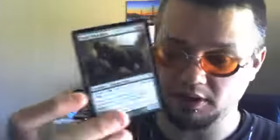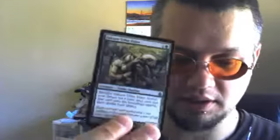Let's start it off with a Kroson Tusker — good card, very good card. Got a Frontier Guide, a good way to get lands out of your deck from Zendikar, an uncommon. Got a Mold Shambler, good way to destroy enchantments and artifacts. And of course, Sakura Tribe-Elder for ramp.